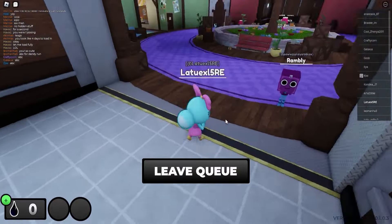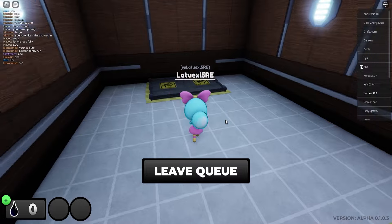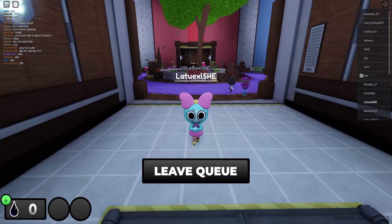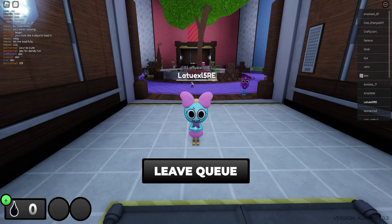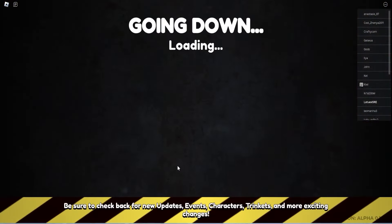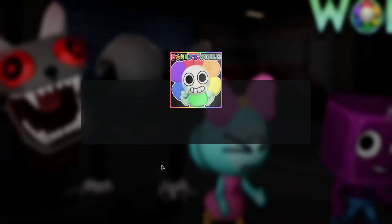Let's see if we can play a game right here and see if some people want to join us. Let me show you guys the next code. Wait, I cannot use the code here. Let me leave the queue. Actually, first we have to play and then I will show you the code — I promise.